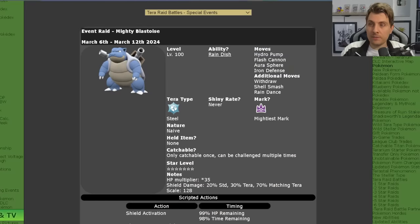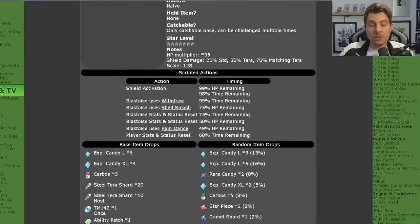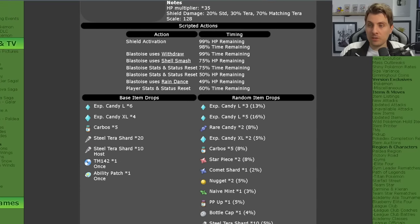Just to go over the Blastoise event quickly — if you're new, it runs from March 6th until March 12th. Blastoise will be level 100, will have its hidden ability Rain Dish, and the moves Hydro Pump, Flash Cannon, Aura Sphere, Iron Defense, Withdraw, Shell Smash, and Rain Dance. It will have the Mightiest Mark, cannot be shiny, has a Naive nature, and is catchable only once per save file.